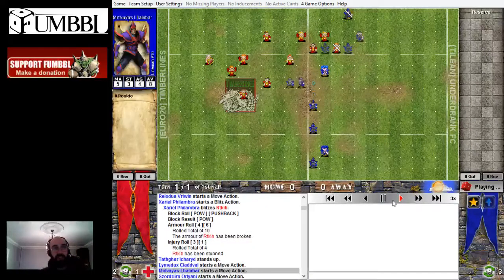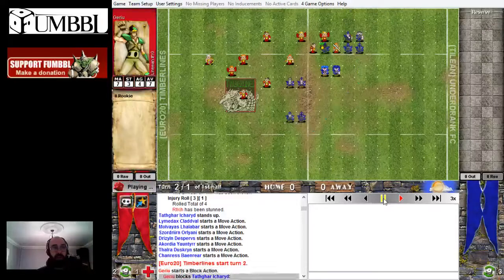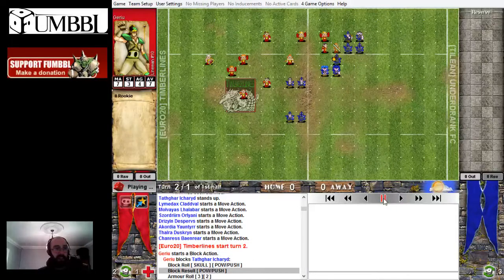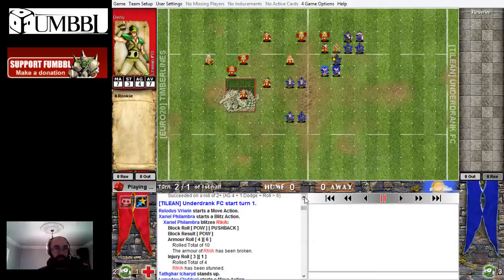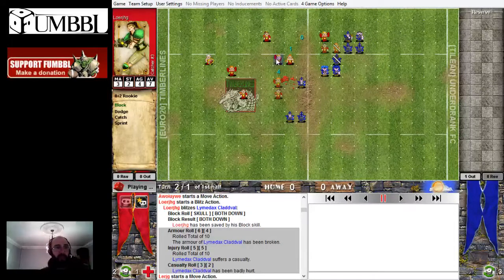I did leave my Wardancer exposed — I haven't played lots of Wood Elves, so obviously it'd be good to protect them, but I didn't bother. He hit him and stunned him. I went for the hit with the Block Catcher — two assists in, took him down. The Block Catcher is a blodger to carry the ball with, but also a somewhat reliable hitter when it's open like this.